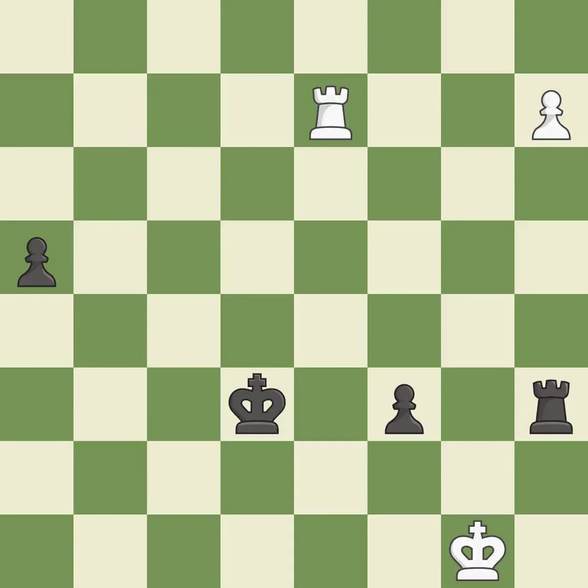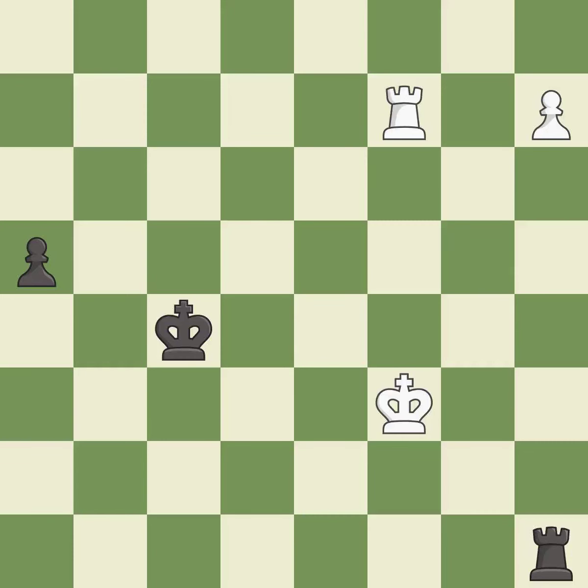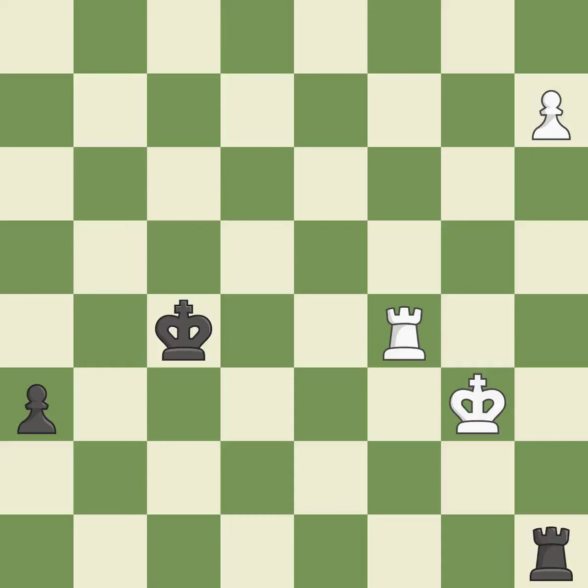This moves the rook to safety — it is best. This is a fair move — it is good. That's not a mistake, but it's not the best move either — it is good. Placing a rook behind an opponent's passed pawn can inhibit the pawn's ability to promote — it is best. That pawn was free for the taking — it is best. The passed pawn moves towards its goal — it is best. This is a fair move — it is good. This threatens to push a passed pawn towards promotion — it is a mistake. This is the only good move. This took advantage of a mistake and white now has a winning advantage. This prevents the opponent from being able to push a passed pawn towards promotion — it is a great move.